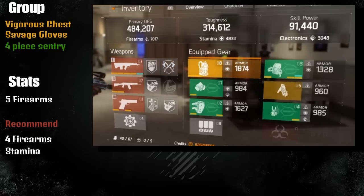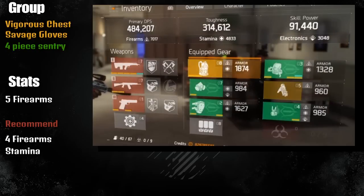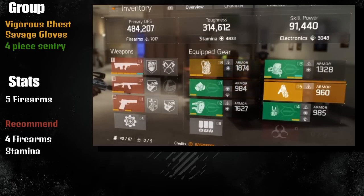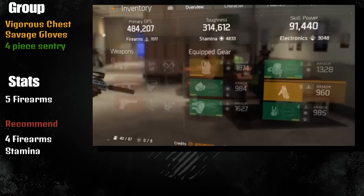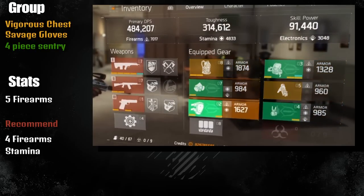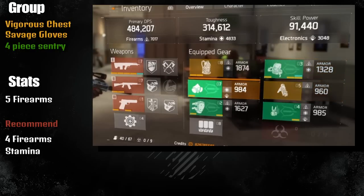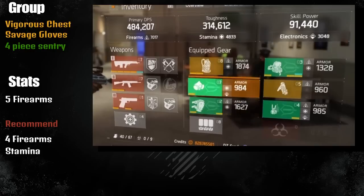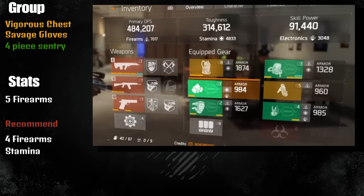First you need a Vigorous chest piece - this is really important because without the Vigorous chest piece you're not going to get overhealed from your healer. Since you're pure DPS you're going to go with Savage gloves, and then of course four-piece Sentry. It's up to you if you want to go with five firearms; I still recommend putting at least one stamina to survive a little bit longer. For more damage you can go up to like half a million damage if you add another firearms.